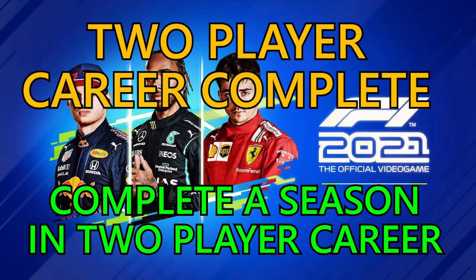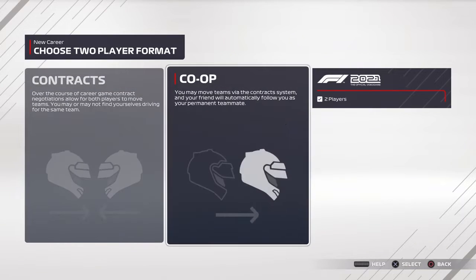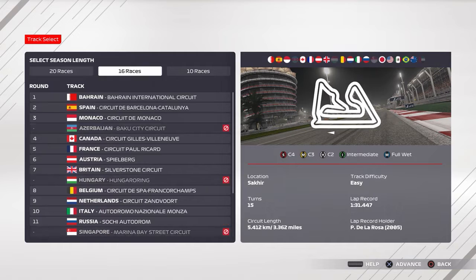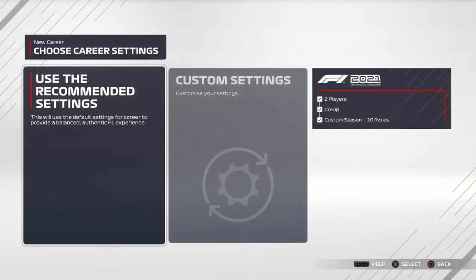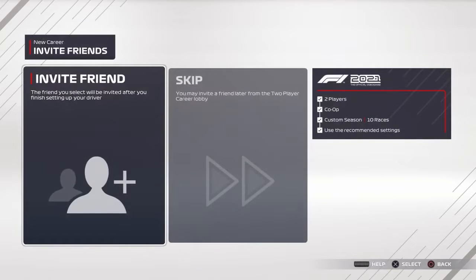Hi guys, welcome back to Griffin's Gaming Guides. Today we're going to go after another F1 2021 trophy: Two Player Career Complete, where you need to complete a season in two player career. Thanks to community members, a nice quick and easy way has been discovered to get the two player season done. You will still need another human control player in order to complete this, but this can be done by only needing to complete one race.